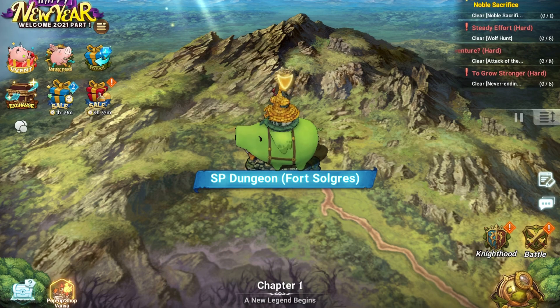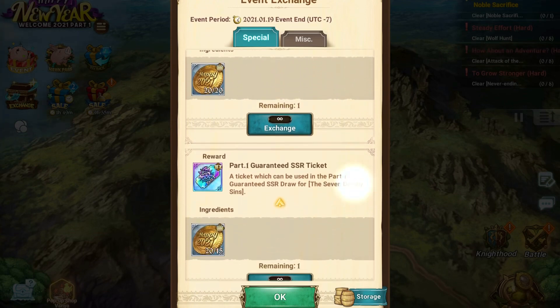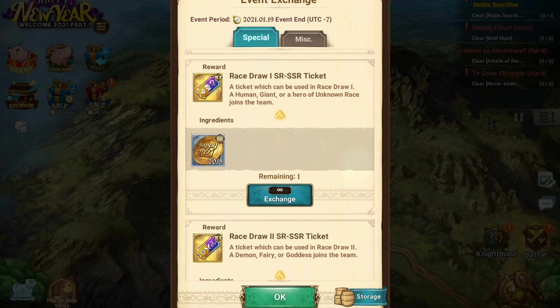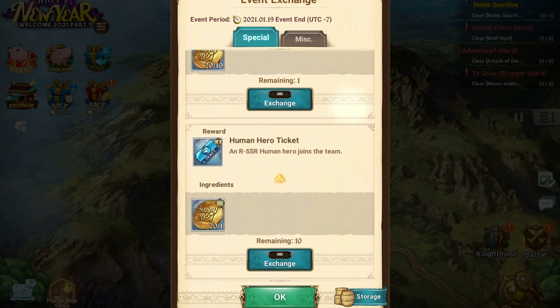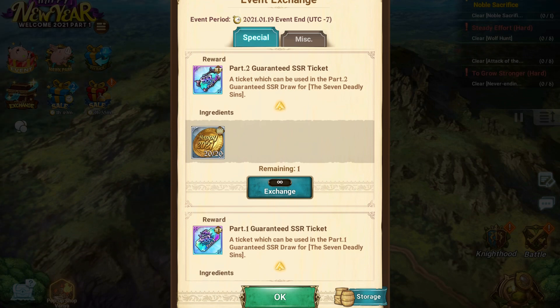Where you redeem these is on the left-hand side where it says 'Exchange.' Click on that and you can exchange them for a Part 2 guaranteed SSR, Part 1 race draw, race draw two, human hero tickets, and gold. In total I think you need something like 80 of these coins.